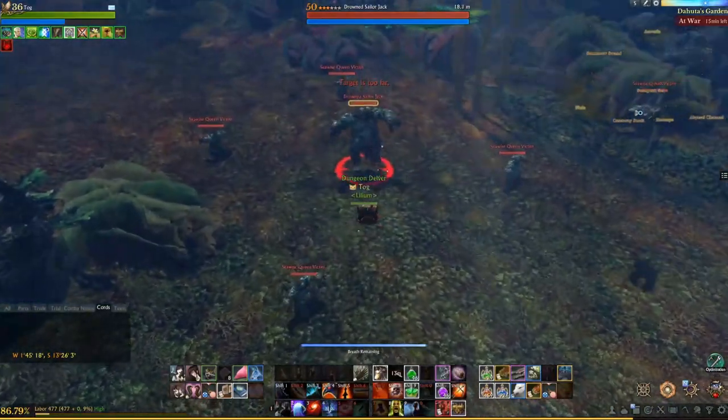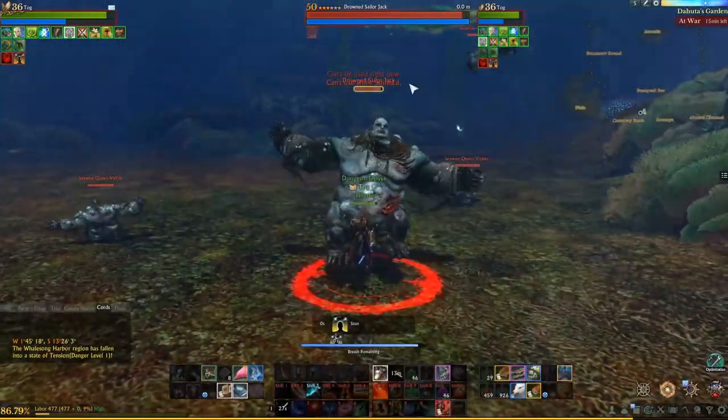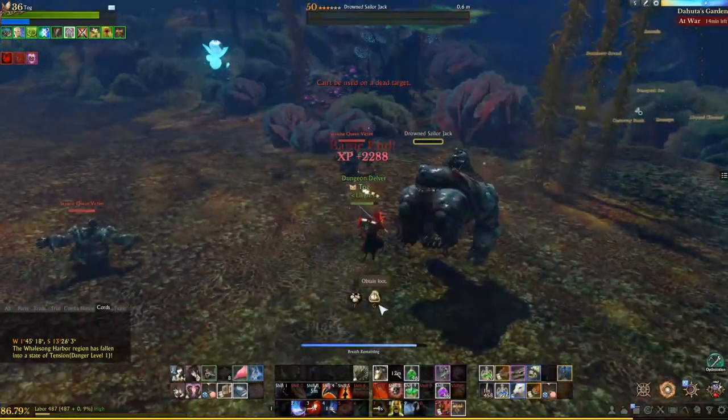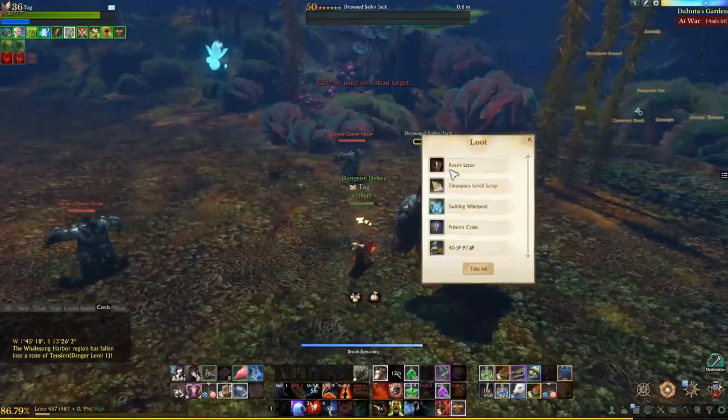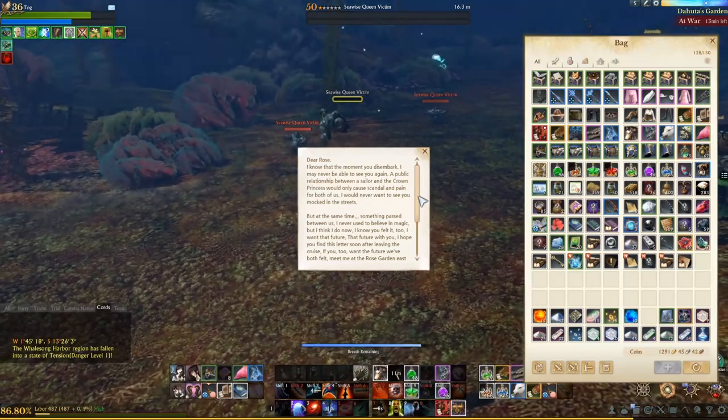Find the Drowned Sailor Jack — the coordinates are down in the description box as well. He will drop Rose's Letter, which is the quest starter item for getting your title. You can read it if you like; it was kind of sweet.